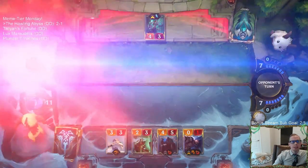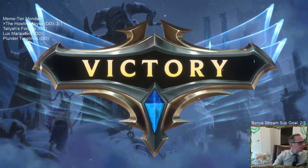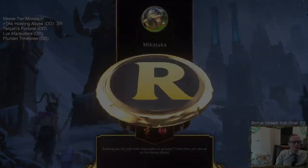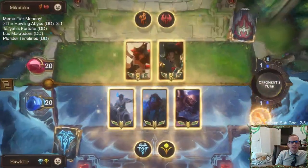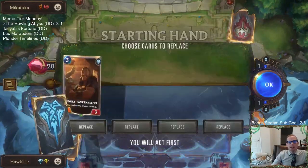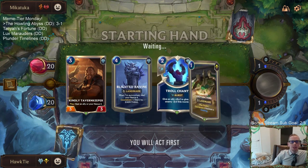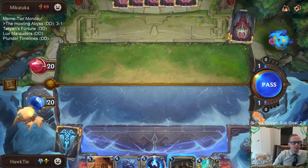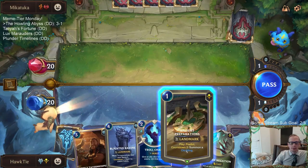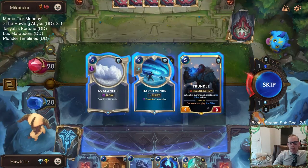I was just about to play Howling Abyss. They're playing some Burn. We have a lot of good stuff against Burn decks, but the problem is if they aren't able to turn the corner and don't kill us right away, they're going to concede before we're able to do our cool combo stuff. No Howling Abyss, no Siphoning Strike — I guess I take Trundle.